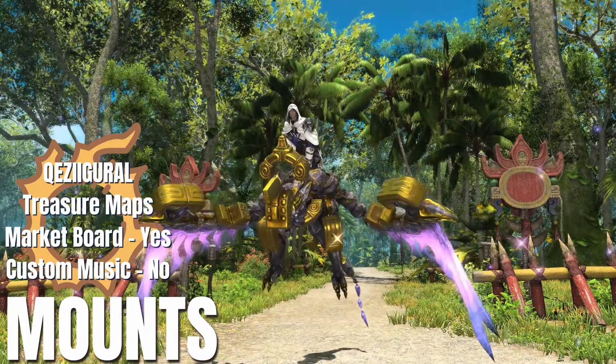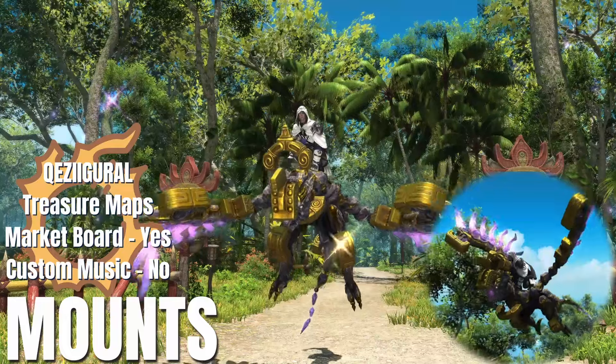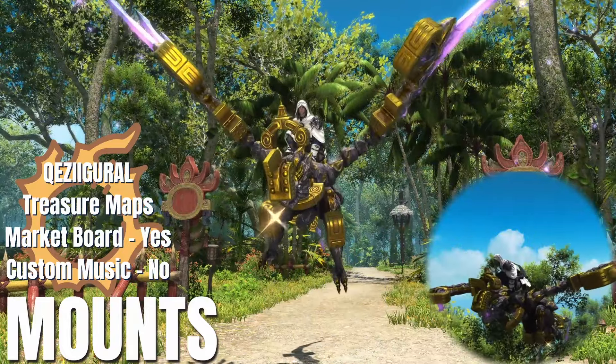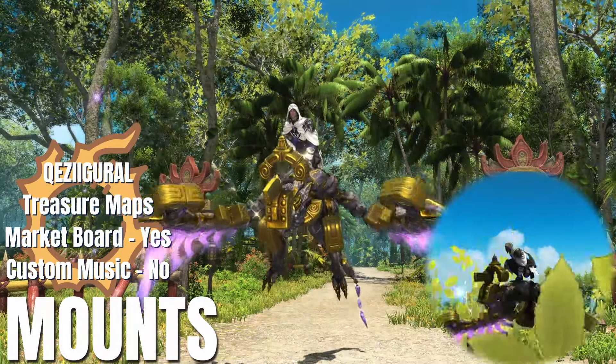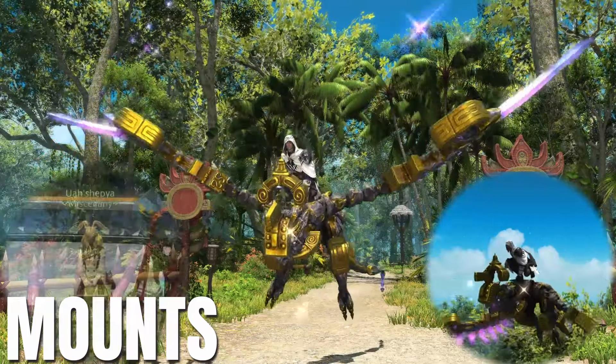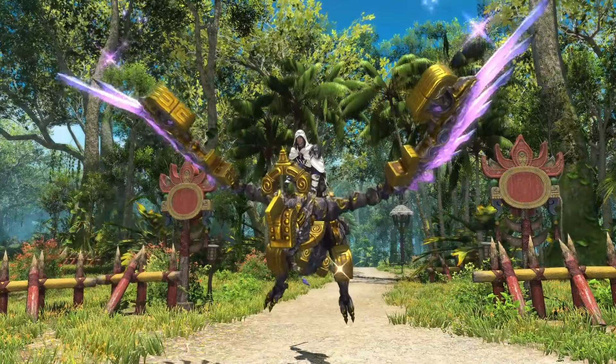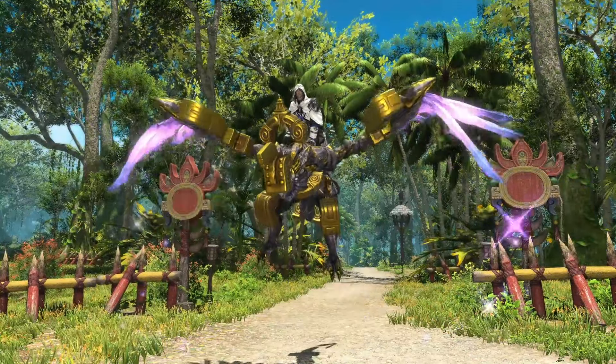And the Kwezi Gurul Mount — correct me in the comments on my pronunciation on that one. This is via the new Treasure Map dungeon also. Via the dungeon, you'll need to roll on and collect three Twilight Gemstones and trade these with Ulshapia in Solution 9. Note, those with deep pockets can also buy these from the Market Board.